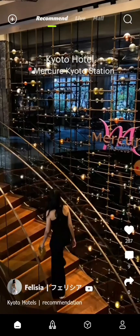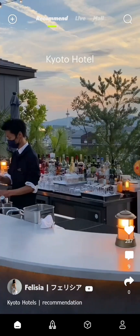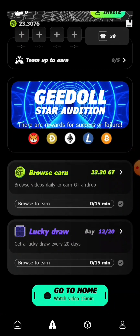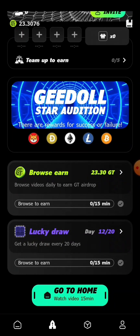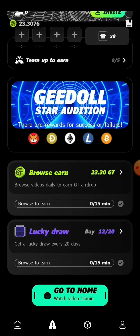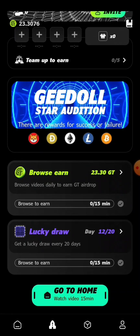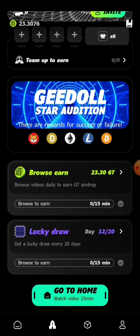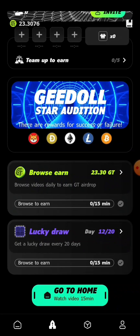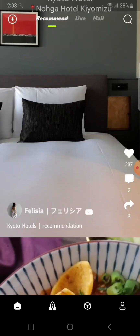I'm going to drop the link to this app registration in the description section of this video, so when you click the link it will take you to the app registration and you can download the app. I will also drop my referral code in the description section so that when you are registering you can use my referral code to register on the application.